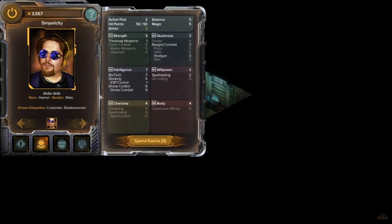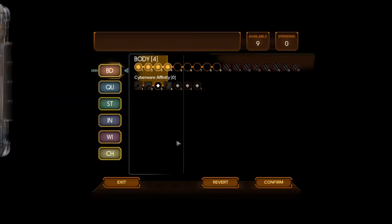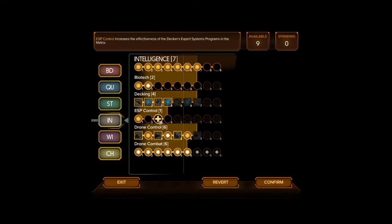With the amount of karma we gain, which is approximately 8 per mission, we just got Drone Control 7. Next mission we get Drone Combat 7. And then we get one more shot of about 8 karma. Where do I put it? Even if I put it in Intelligence, is it really gonna do that much for me? I can't get Drone Control 8 — I won't have the karma for it.